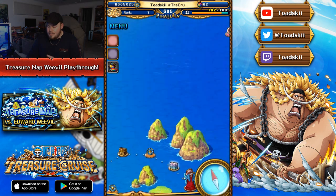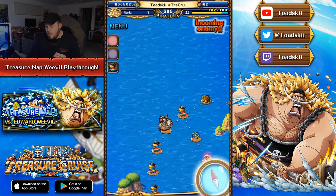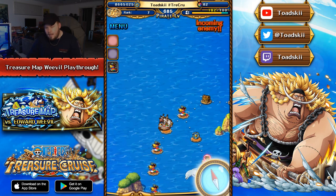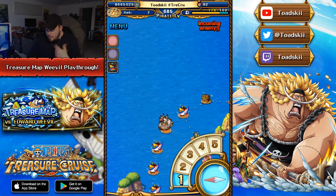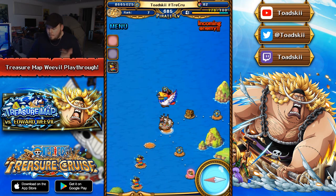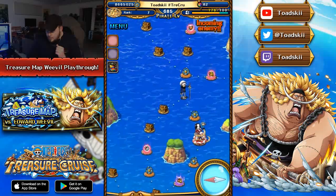You can see Trafalgar Law is actually the intrusion battle this time around. Last Treasure Map, when we had Doflamingo, it was Senor Pink. It's nice that they are keeping the theme with these intrusion battle bosses. And the other mid-map bosses are Buggy, Boa, Kuma, and Mihawk, and we'll be going through them as well.